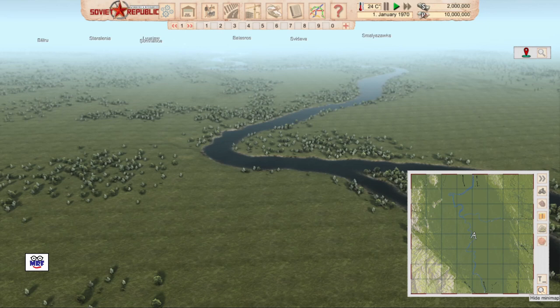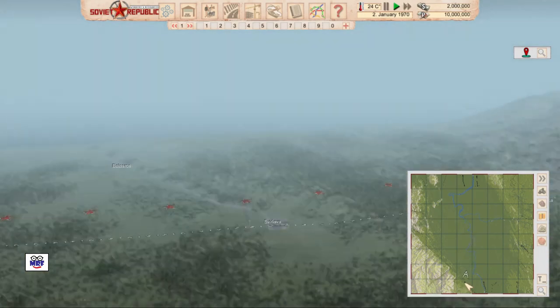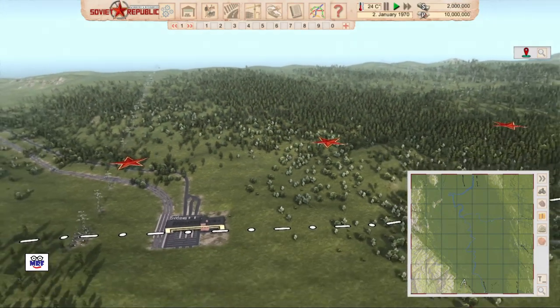Our first problem is where do we place our first town, and there are two things I'm looking for. Number one, I want to be fairly close to an external foreign country connection that has electricity, rail, and road. And I also want to be on top of a coal resource. The foreign country connections are shown as little black lines on the mini map, and your current location is shown as this little A-shaped pointer. I'm going to left click on this connection box and it'll take me right over there.